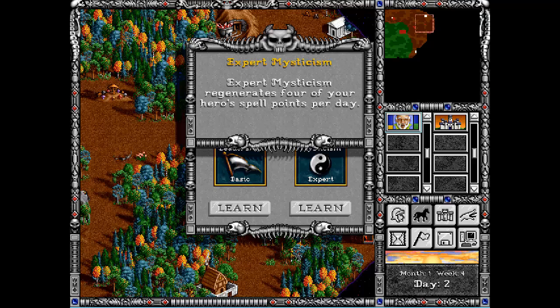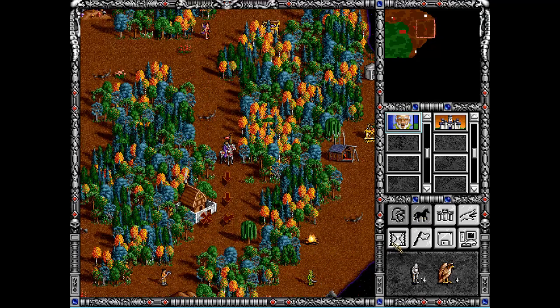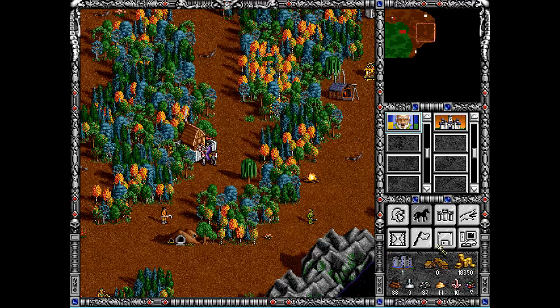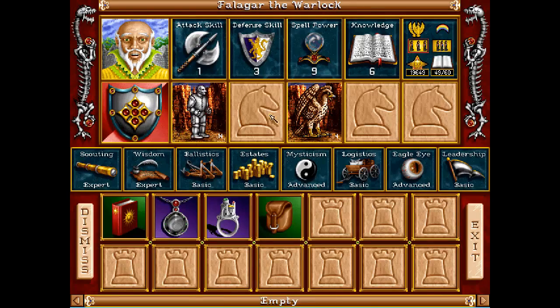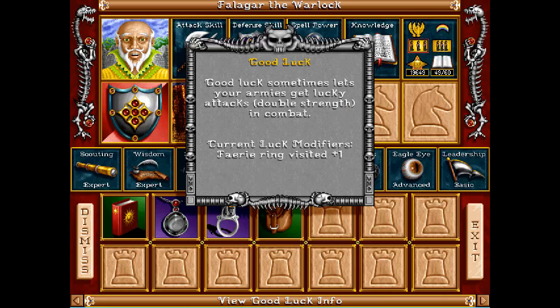Leadership or Mysticism? Mysticism regenerates four of our hero's spell points; Leadership increases morale by one. I think the units are affected by my morale - probably they are - so let's take Leadership. I'll need to do some research on that or check when we play this again. So yeah - all wizard troops get plus one from basic Leadership, plus one from the fairy ring visited as well.